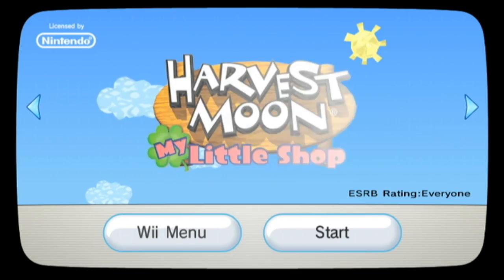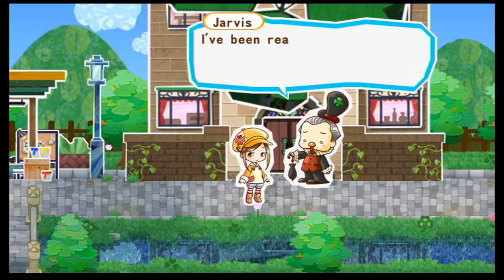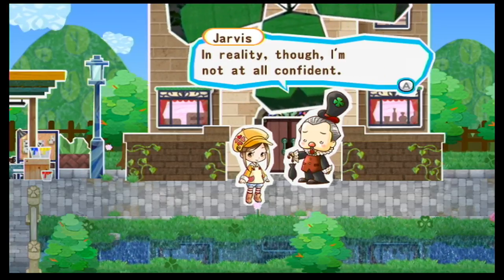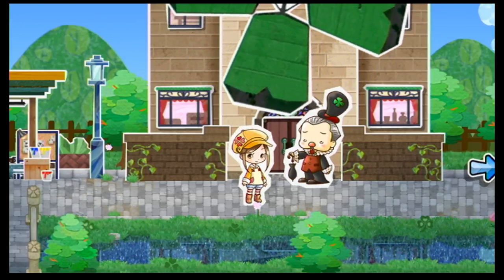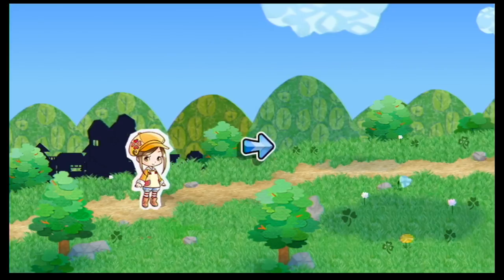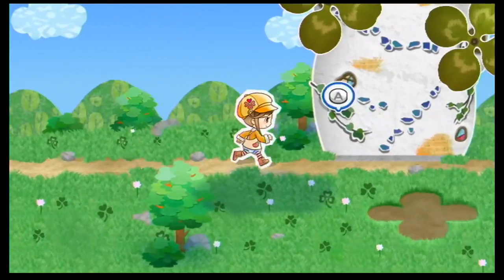Another spin-off to one of our favorite series: Harvest Moon My Little Shop. This game still has the farming and animal raising Harvest Moon is known for, but it's all scaled back so it can focus more on selling products at your shop. The game takes place in Clovertown, where residents have fallen on hard times with the Harvest Sprites' power gone — it's your job to restore the town. The game features mini-games related to selling items like serving ice cream, decorating eggs, and more. Definitely worth checking out for fans of Harvest Moon.